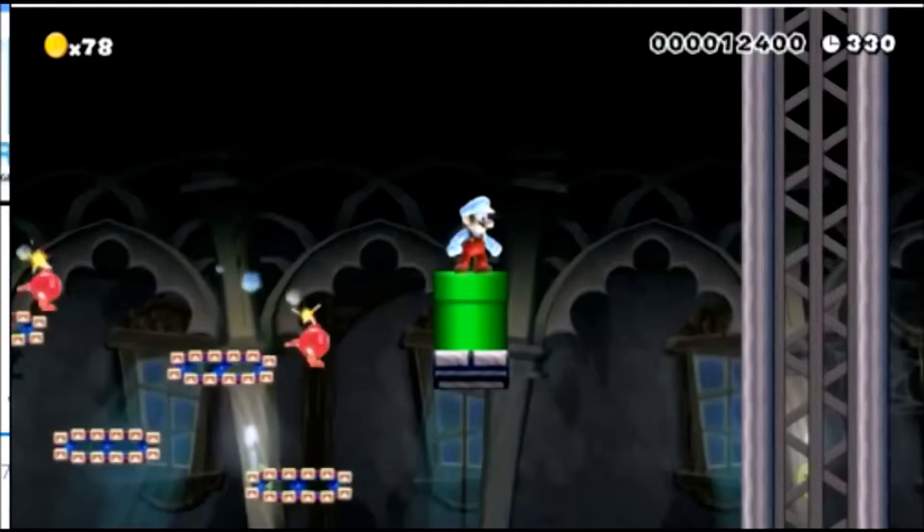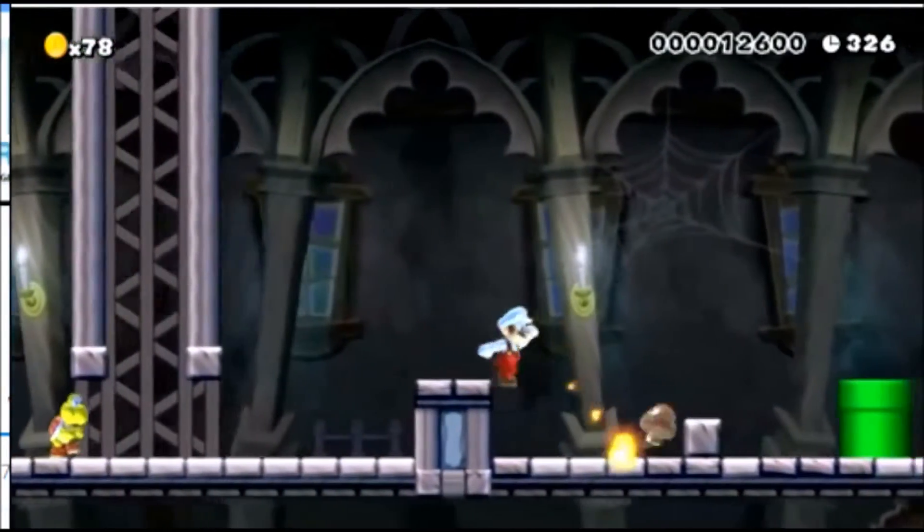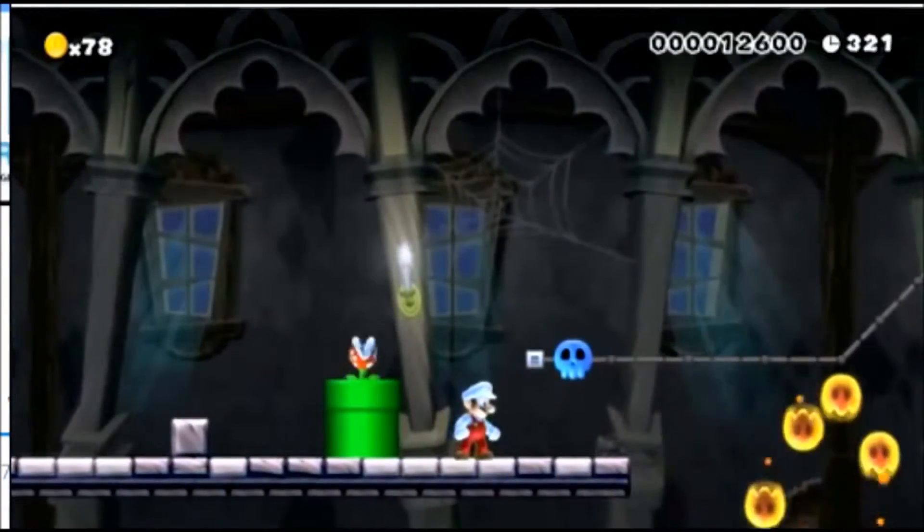I made it so you had to complete three small rooms to move forward and release the bomb to blow the blocks up. Since the destruction is permanent, it all carries forward.